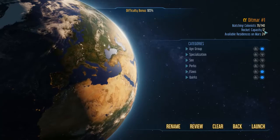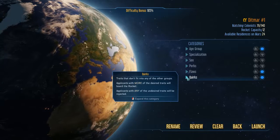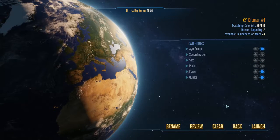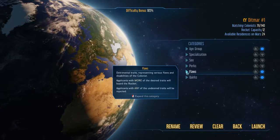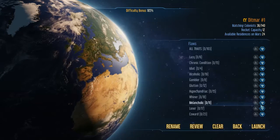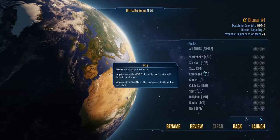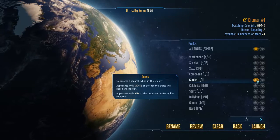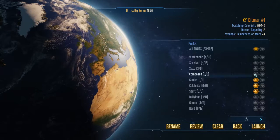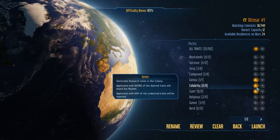Our rockets can only take 12 colonists, but what that lets us do is be really picky about who comes. I'm going to say no one is allowed to come if they have a flaw. If you've got a flaw, I don't want you. In perks, the genius is a must-come. Celebrity and saints — if someone has this quality, we really want this person to come.